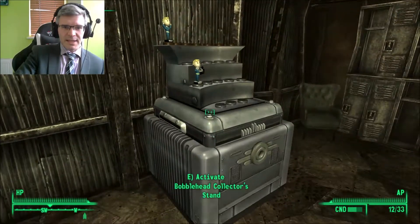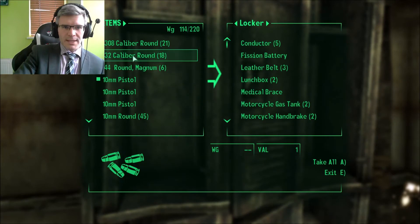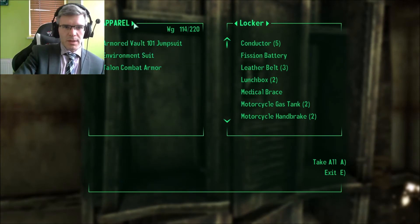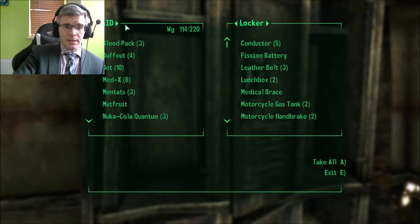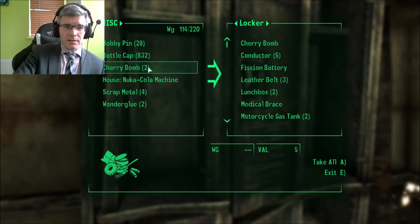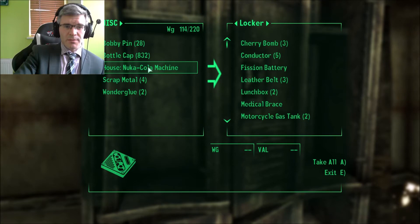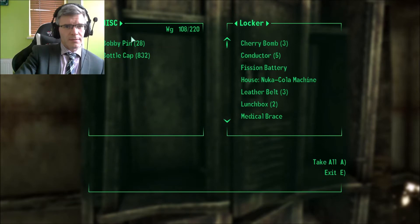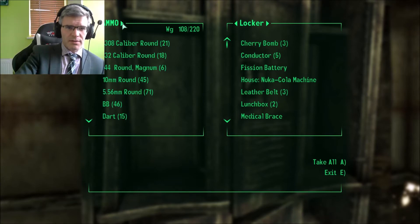I want to try and get a couple more of these things done. Let's head over to misc - not weapons, not apparel, not aid. Pop those in there. I don't need to hold on to the Nuka-Cola machine, I don't think. I'm at 108 at the moment. Is there anything else I can drop off that I don't need to be holding on to?